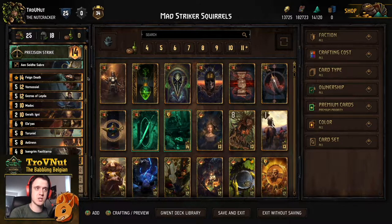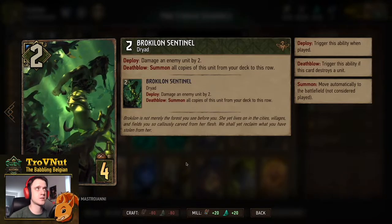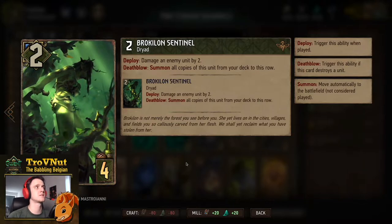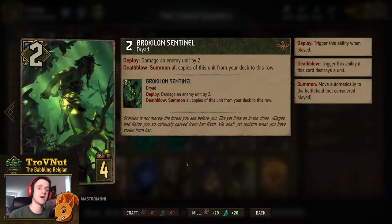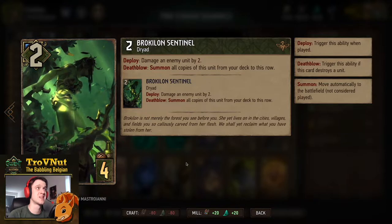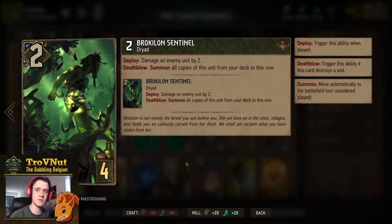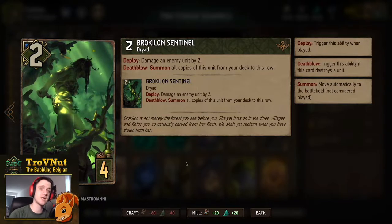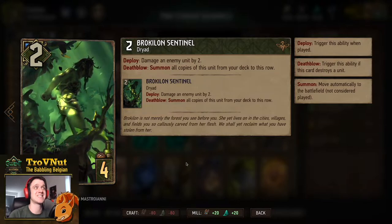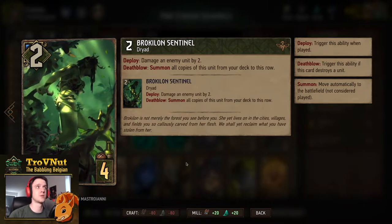You can also skip to the example matches using the timeline below. For everybody still with me, let's go through each card. First, we're using Precision Strike, so we definitely need two Brocolon Sentinels — the ability spawns a Brocolon Sentinel. If we keep these two out of our hands, we spawn all three in one go. Two power, four provisions: on deploy damage an enemy unit by two, and if you kill something with that two damage you summon all copies from the deck.